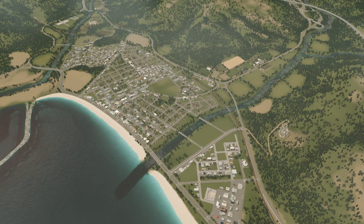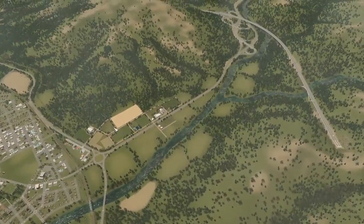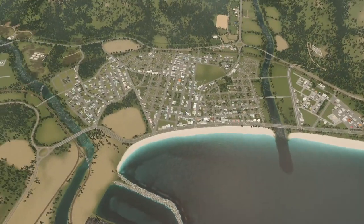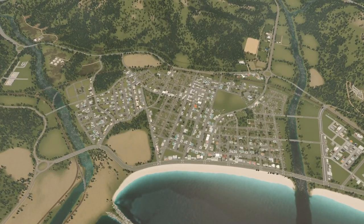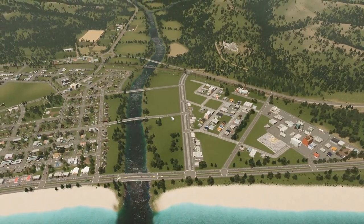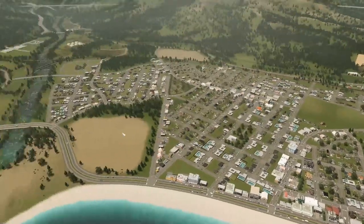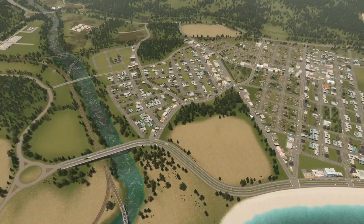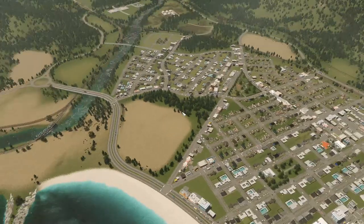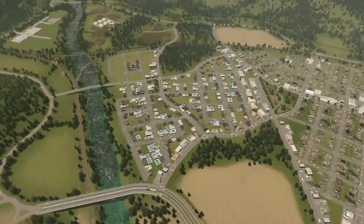I want to fill in some of the gaps in the city — we're kind of struggling for demand so there's no significant demand in any one area. I think this would be a good time to build out some of this area, maybe some of the farmland, detail up some of the bigger parks, and this area by the river — that's been the bane of my existence — I have an idea of what I want to do with it. I'll keep this open for later and maybe make it into a bigger park for now, fill in some trees, and make it a nature area until we expand the city a bit more.